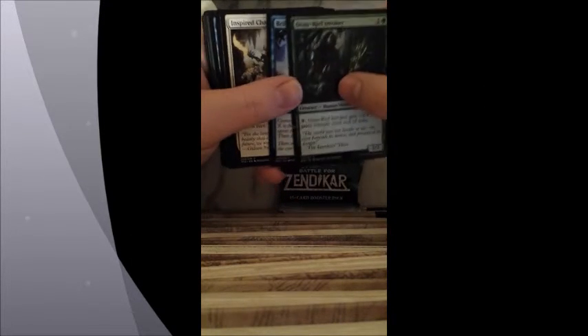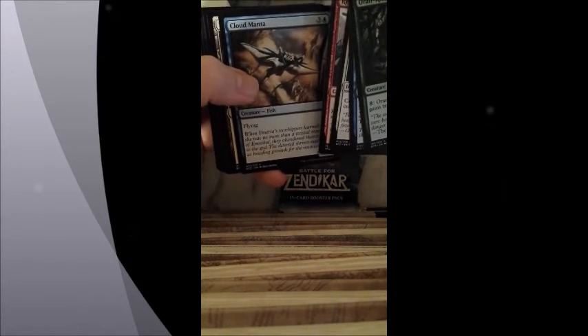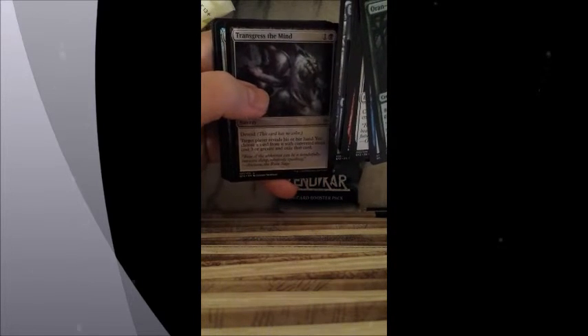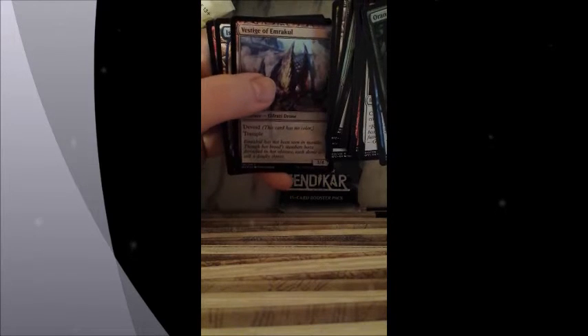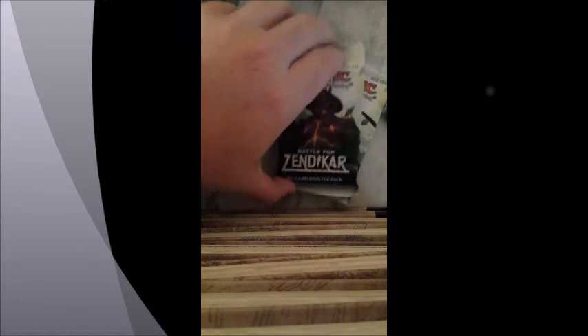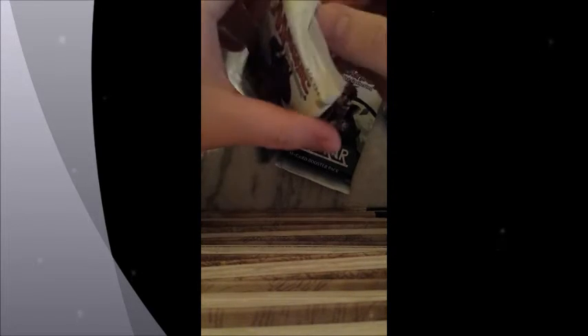In this pack we have a Human Shaman, Oron Rife Invoker, Brilliant Spectrum, Inspired Charge, Reckless Cohort, Cloud Manta, Sandstone Bridge, Taijuru Beastmaster, Demon's Grasp, Skyline Cascade, Transgress the Mind, Cryptic Cruiser, Blighted Woodland, Veteran War Leader, and Vistage of Imara Kul. I noticed that this has no color — so that's nice. And Island, and then we have an Elemental. There are a lot in here — I may just open the rest and fast forward, which I think I'll do right now.